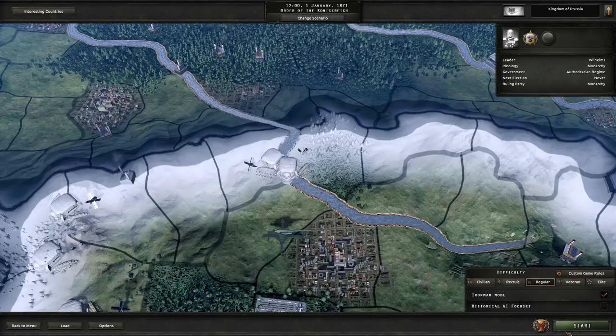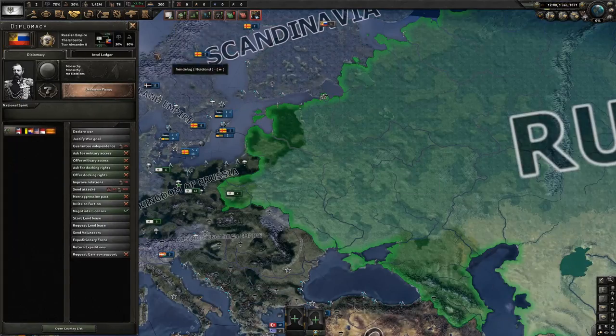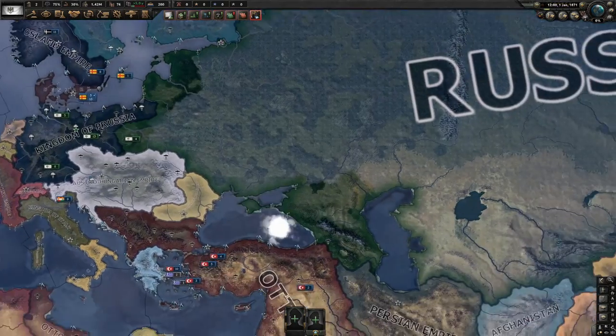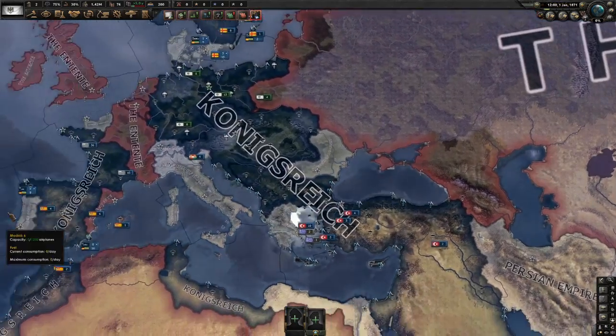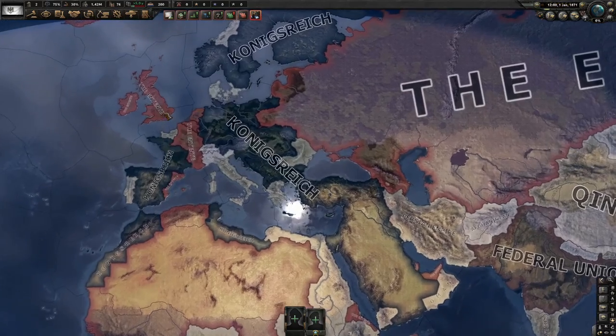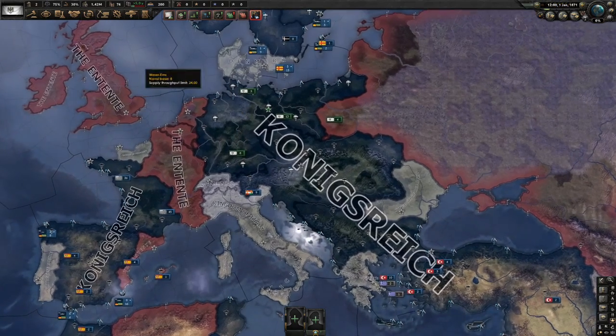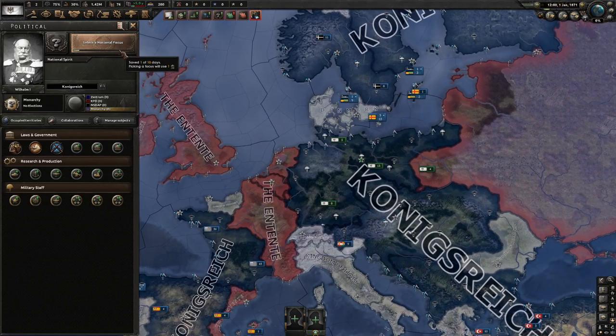I'll turn Iron Man mode on and start. We're in a pretty good situation because the only one who can really stop us might be a problem, but here's the thing — we have the central position. Let me look at the focus tree.